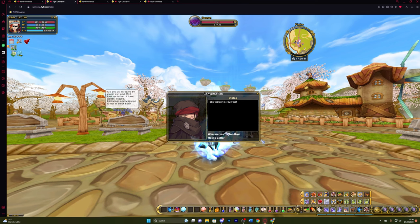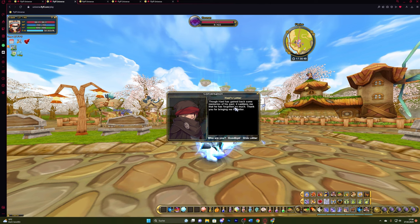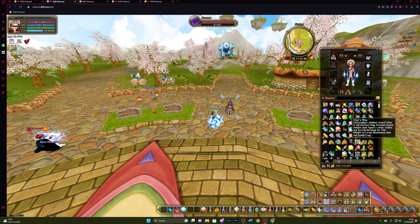So we go back to East Flaerine and talk to Rayonan and give him Hale's letter. He can hand out to us a map. This map tells us to visit the middle of Laren Mountains and the Saintry.